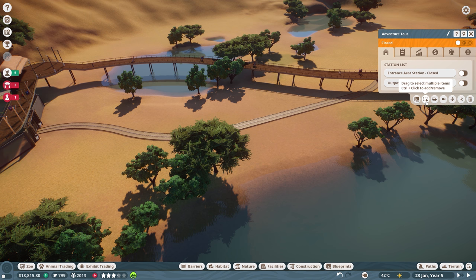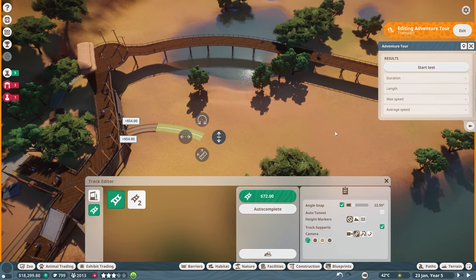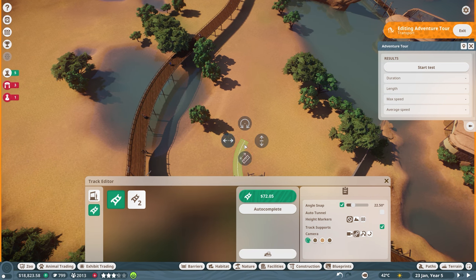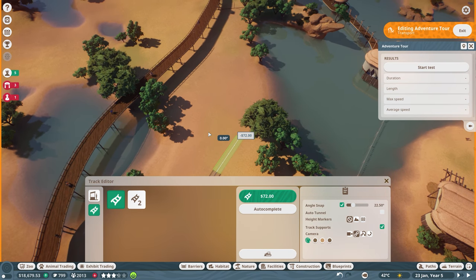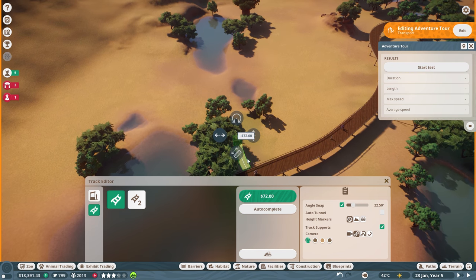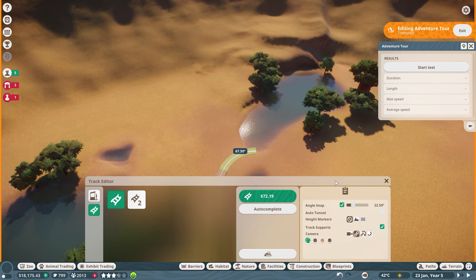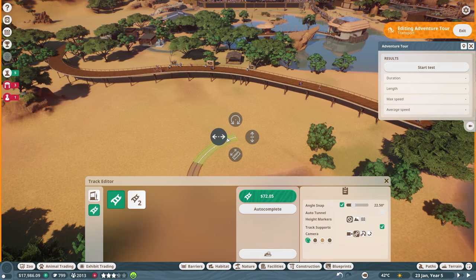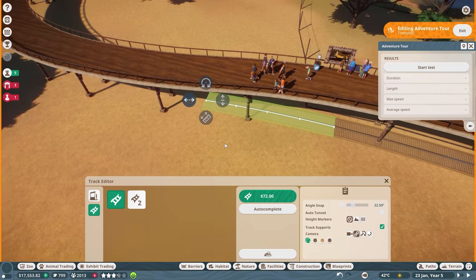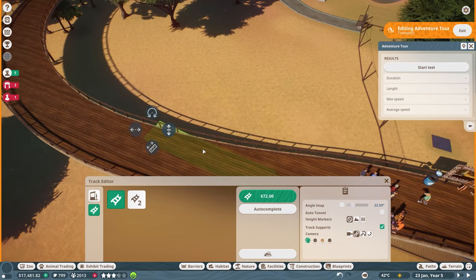I do want to edit the tracks. The cheetah area is done right now — I kind of want to edit the tracks but I have to close it first, so let's close it. There you go, it's closed. Let's edit the track now and get rid of these over here. Let's try and make this wiggle around up here instead. We can delete it all the way up to that. Grab these tracks over here, delete these — but let's set the length up to like 52 feet or so. Let me make this curve around like this.